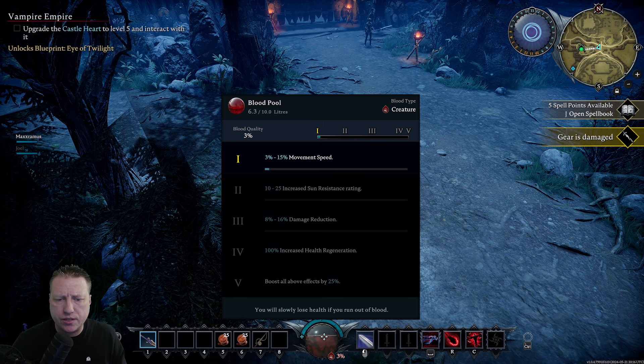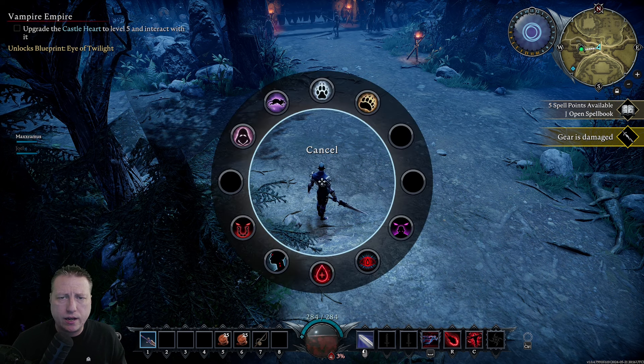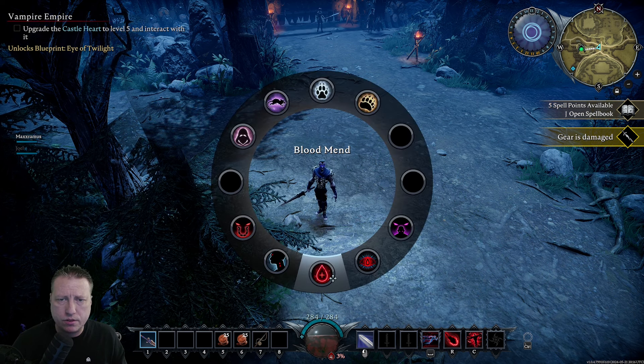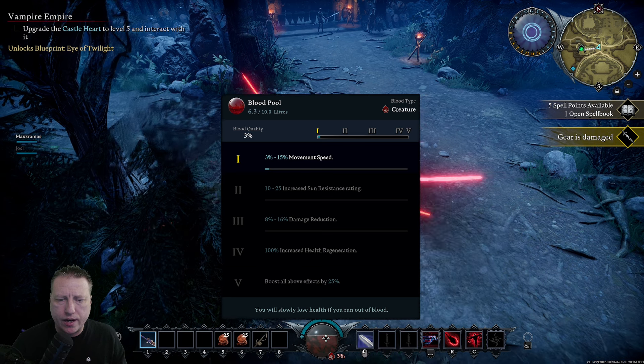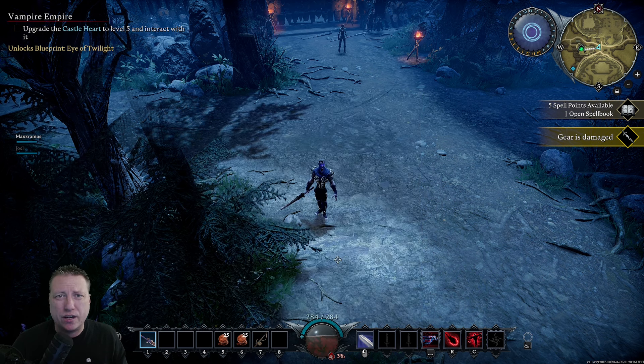You can also use the blood pool to heal yourself. If I'm really low on health, I can hold down left Control and use the blood menu here — it will drain your blood as you heal. So keep that in mind depending on which activity you're going to do.